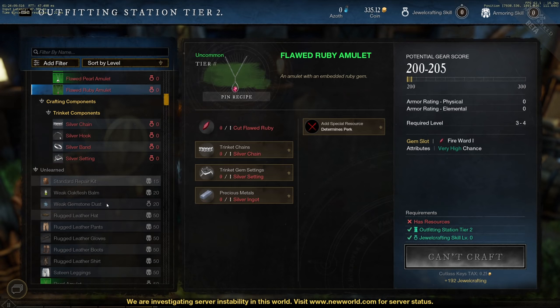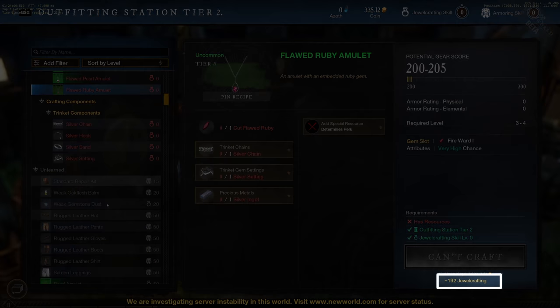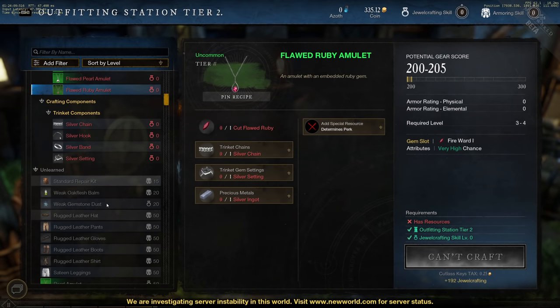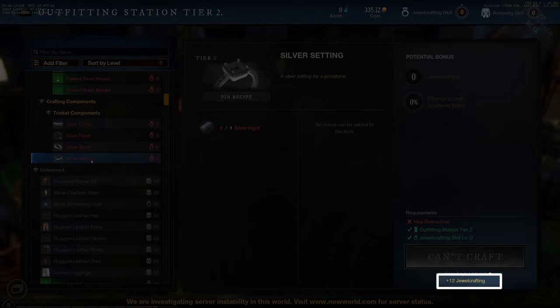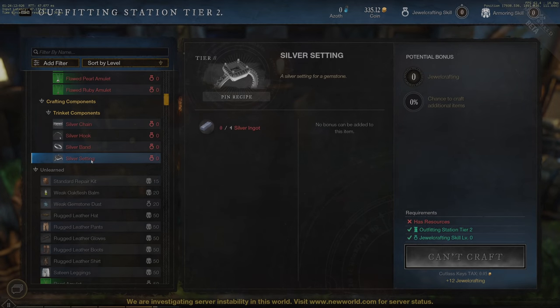Each amulet itself gives 192 experience, but we need to also account for the experience that comes from the subcomponents. Each chain grants you another 15 experience, and each gem setting another 12. Therefore, the total experience for each complete amulet is 219.